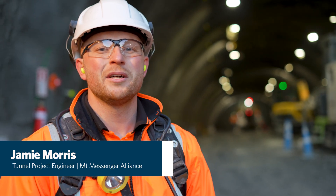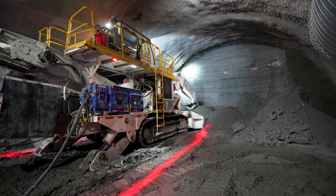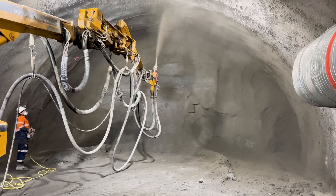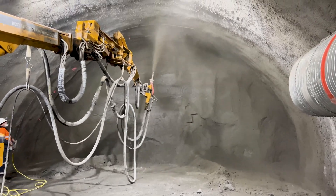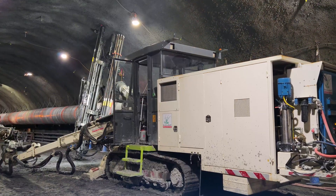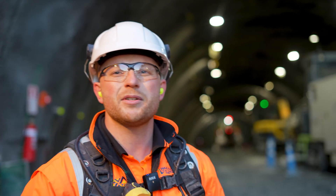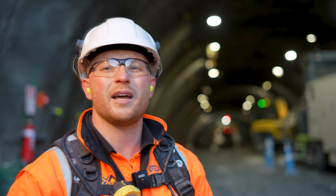We're here at the southern tunnel portal. Our roadheader can advance between 1.5 and 2 meters each time we go forward. Once we've finished excavating, we get shotcrete sprayed in as the lining. Following that, we have our jumbo go up to the face and install our rock bolts. Once we've reached our certain strength requirements, we can then start the cycle again with the next excavation.